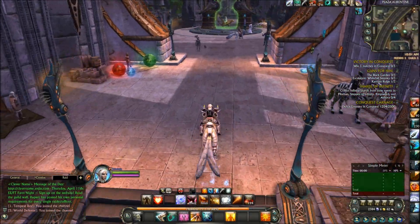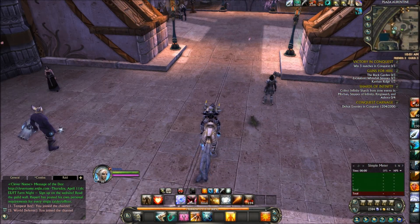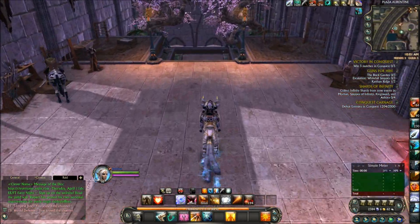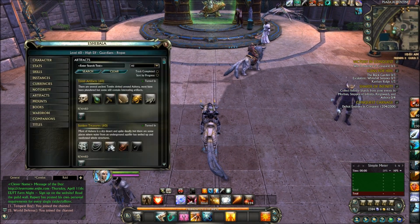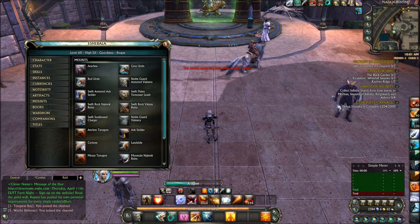I don't have a hell of a lot of plat left because I spent a lot of it lately. I spent like 18,000 to 20,000 on artifact sets alone. So I wanted my cool spider mount, which you can get a lot of cool stuff from completing your artifact sets.